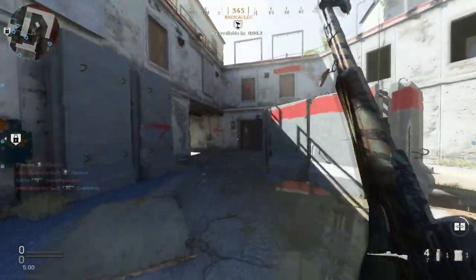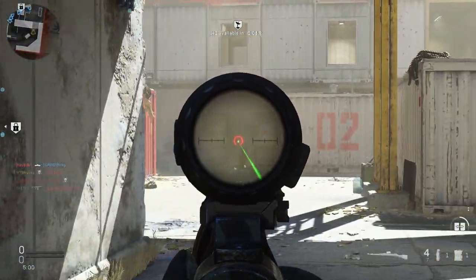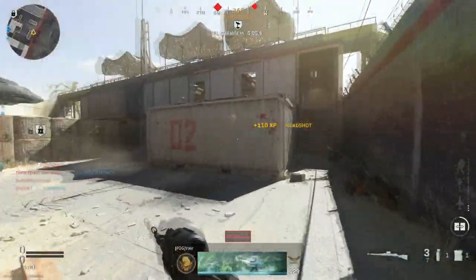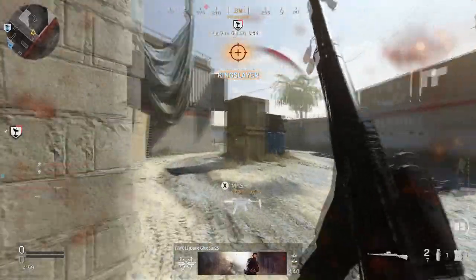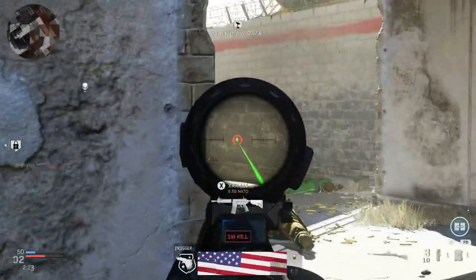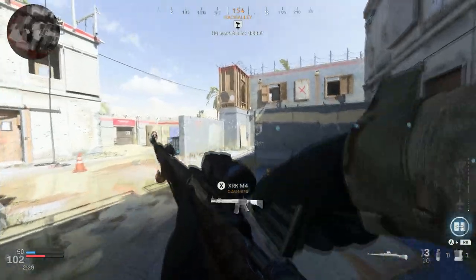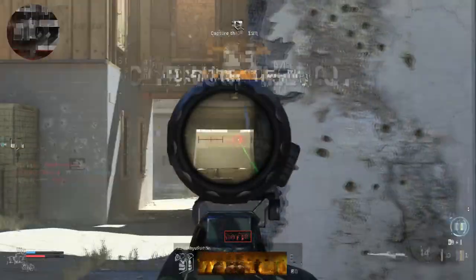Maybe you can relate — maybe that's why you clicked on this video. Well, you came to the right place because we're about to figure out which is the best quickscoping weapon in Modern Warfare. Is it the AX50? Is it the Kar98k — which I know is technically labeled as a marksman rifle, but it's used for quickscoping. Comparing it to the MK2 would be like comparing apples to ass cheeks. It's to be compared against the AX50.